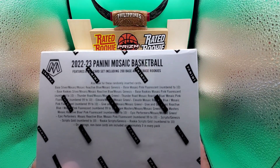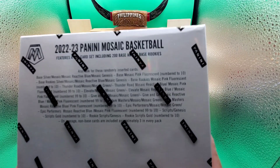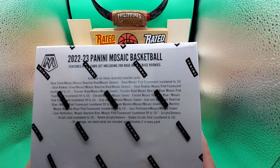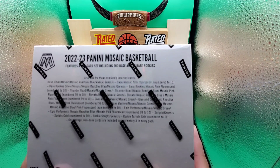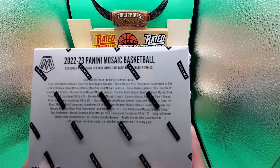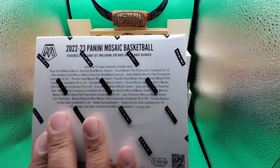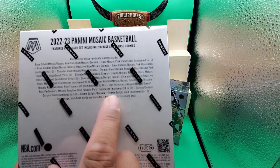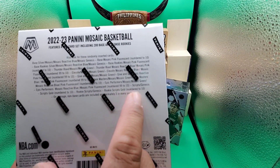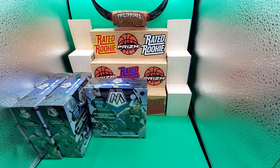We're looking for the Mosaic Genesis and also the Genesis autograph — not sure if it's called Genesis autograph or just Scripts. There's a Reactive Blue, and also a numbered card: the base Mosaic Pink Fluorescent numbered to 10. There's also a Script Gold numbered to 10 and a Rookie Script Genesis Rookie Script Gold numbered to 10. We don't know what to expect, but we're gonna start ripping now. Wish me luck guys, thank you for joining my channel!